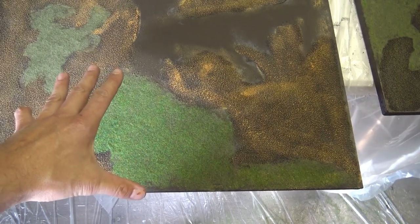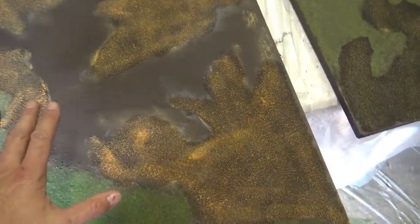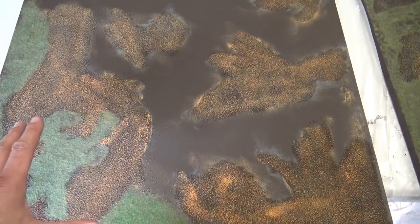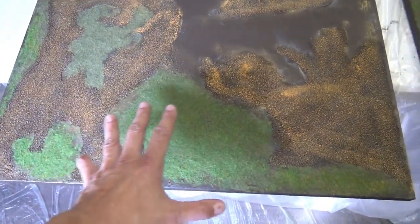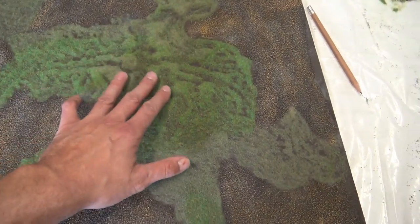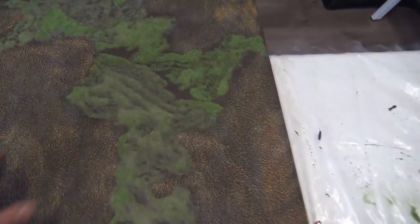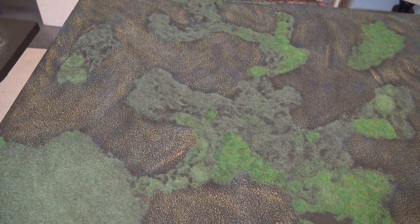So this video will pick up where I left off and walk you through the steps to the grand reveal. One thing that's important: you want to spread the glue with your fingers. This panel here is just a mistake — that's why I decided to build an eight-foot table, so I could always mess up one panel. If you spread it with a paintbrush, you get splotchy areas. I can always put some more static grass in there, but you really want to spread by hand.